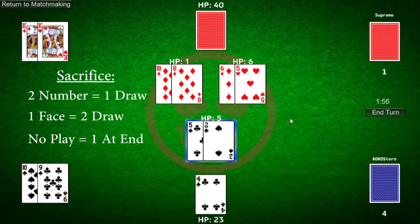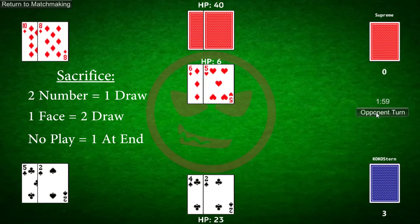Lastly, if a player doesn't use any cards from his hand, he'll receive an extra card at the end of his turn. Players may only sacrifice once per turn.